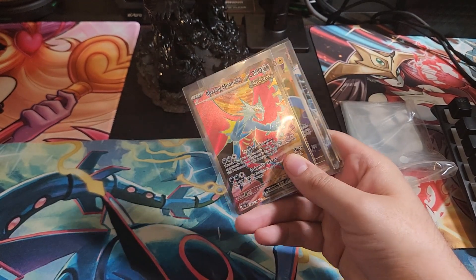Oh look at that — it actually says 'already open,' so we're going to have to count and double-check to make sure all the contents are there. We've got our Scream Tail, energies, and — aha — promo number two. So we've got both promos in this one. That's the difference between the regular and the Pokemon Center version — you get the Pokemon Center exclusive promo on top of the regular ETB promo. It's unusual that this flap isn't closed, so we're going to check the pack count.